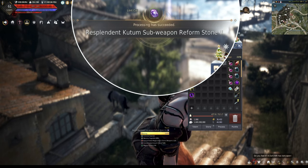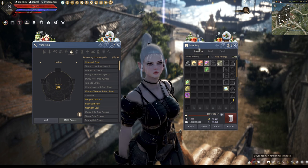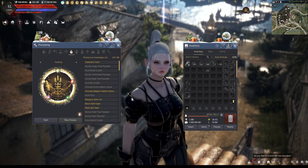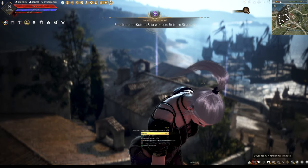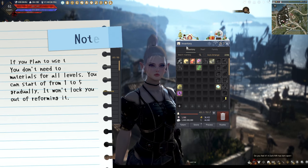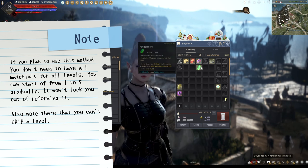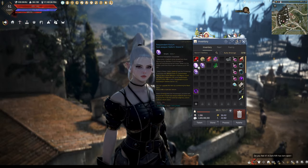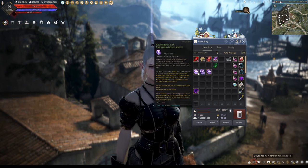Click start and that will run the process, and you'll get the resplendent number two stone. For level three, same process — brilliant opal, memory fragments, the stone, crystal, and shard — and it makes the stone for level three. You'll notice you don't actually need to wait for your weapon to be at a certain level to create these stones. Go ahead and create the fourth one as well. Now we have level two, level three, and level four — we'll reserve PEN for later.